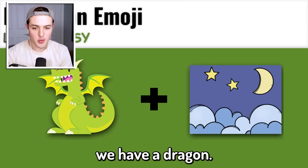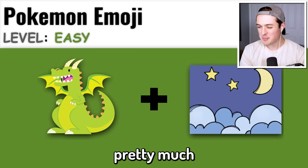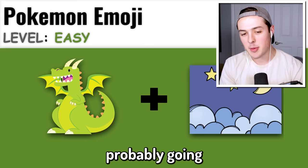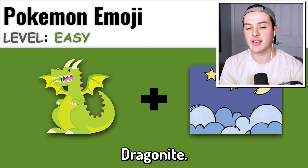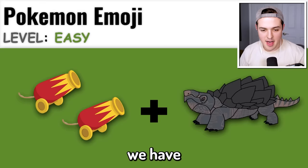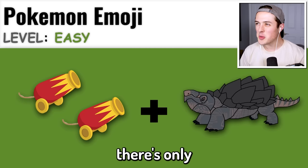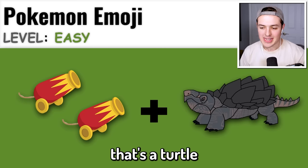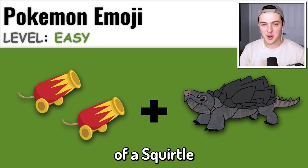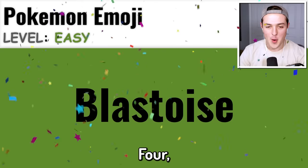Up next we have a dragon plus nighttime - moon and stars and a cloud, but that's pretty much just like a nighttime scene. So I think this one is probably going to be the Pokemon Dragonite. Yes, dude, three for three! Next up we have a cannon on the left side and a turtle on the right side. The only Pokemon I know that's a turtle with cannons on the shoulder is the full evolution of Squirtle - Blastoise. Yes dude, we got it! Four for four.